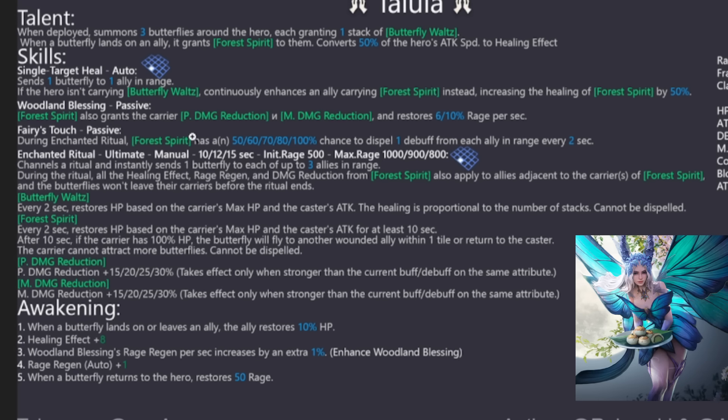The Enchanted Ritual ultimate is manual, lasts 15 seconds at max skill, and costs about 800 rage — making it one of the cheapest dispel ults compared to Nissandei and Medan at around 1000. Very easy to activate, which is amazing especially for Gilbasu where cleansers are most important. During the ritual she instantly sends one butterfly to each of up to three allies in range, granting Forest Spirit. All the healing effect, rage regen, and damage reduction from Forest Spirit also applies to allies adjacent to those carriers.